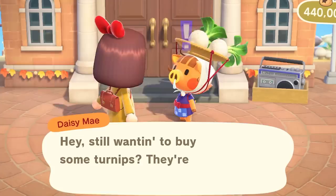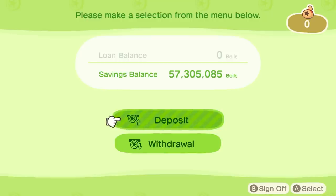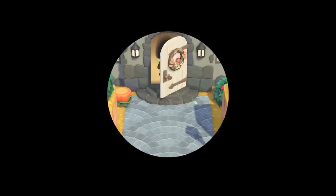You can continue taking money out, buying turnips, and plopping them down on your island until 5am Monday morning, as long as you do not enter a building or cause the island to reload for any reason.